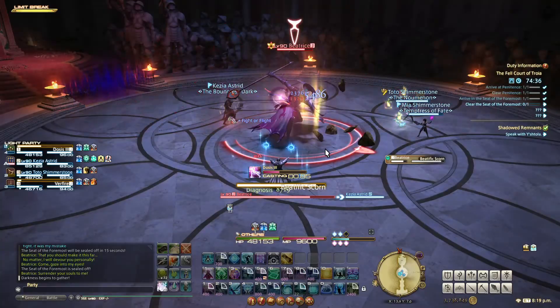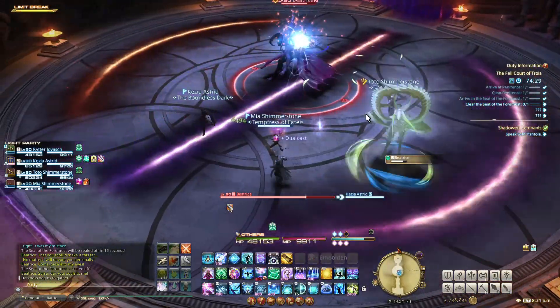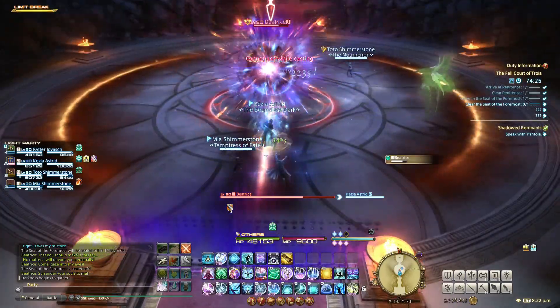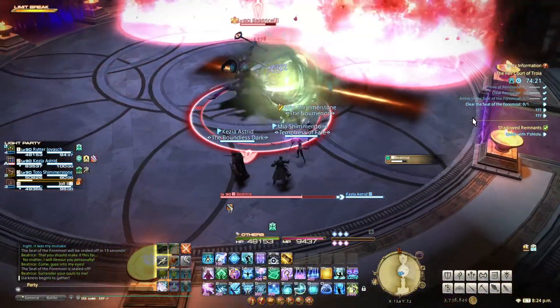Beatific Scorn is one where she slashes several lines into the floor. You should immediately run and stand near the last slash she made. After she makes all the slashes, the circles on the floor that she slashed will explode for heavy damage in the same order she slashed them. This is why you should stand on the final slash — once the first one goes off, move there to safely wait out the others.